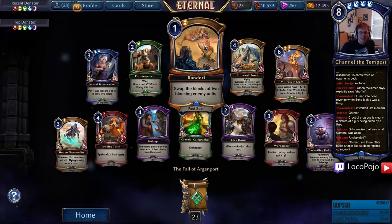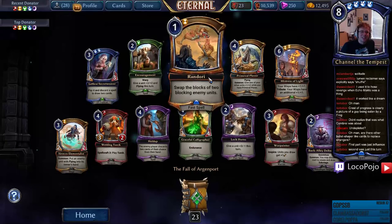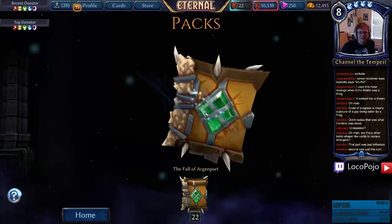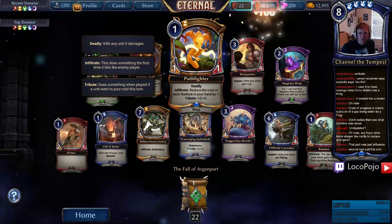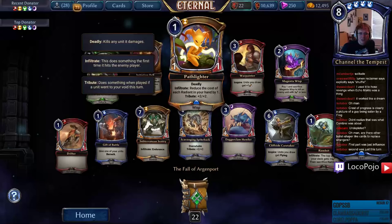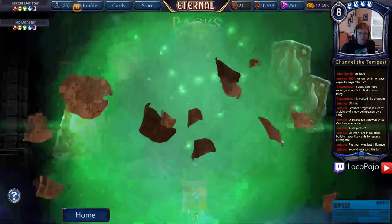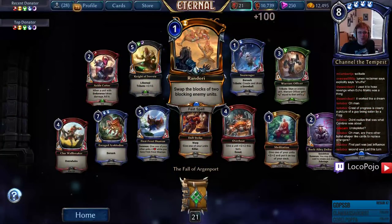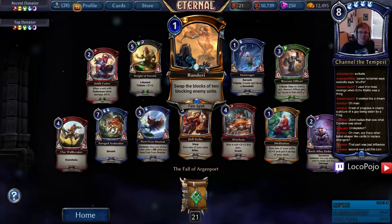Randori — must be like an actual thing but I also like how it's random. This is a very good fast spell — kind of a stupid trick in Time. Path Lighter — Deadly and reduces cost of Radiance and Tribute. We talked about this one — that's a lot of different abilities on a Dire Fang Spider. Premium Randori, there we go.